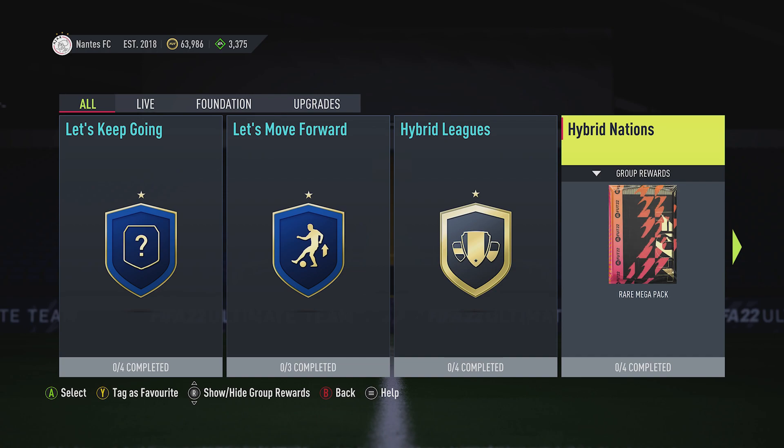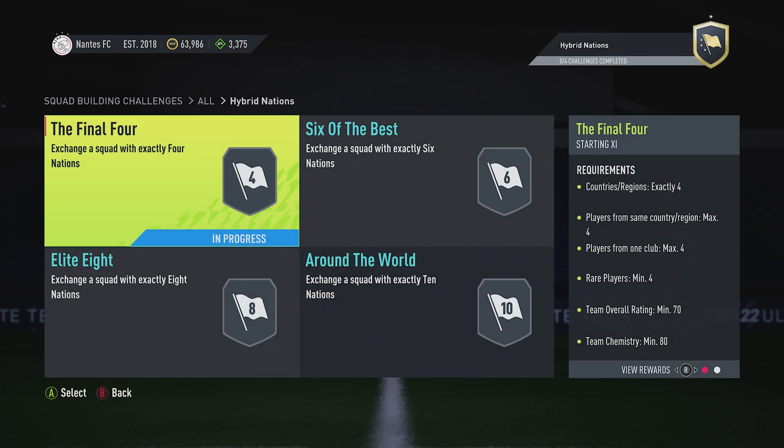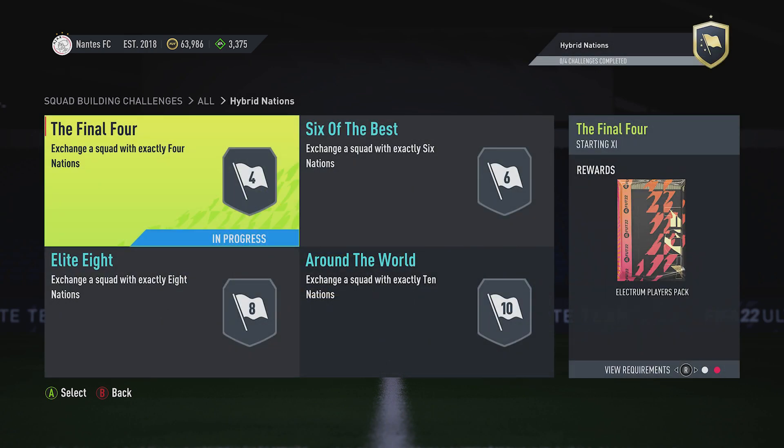Billy Whizz Gamer back online and we're doing the Hybrid Nations SBCs. We're going to start with the first one - it gets us a rare mega pack when we complete all four of them. The final four is the one we're going to do here, costing around about seven and a half thousand coins, and you get an Electrum Players Pack back for it.